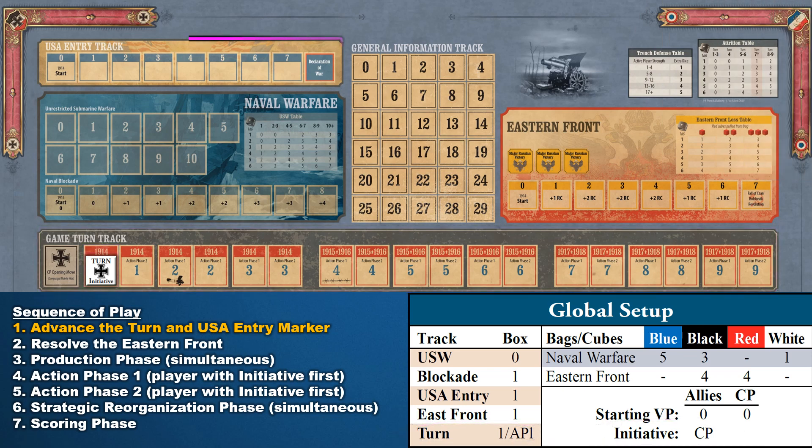It's time to set up the USA entry track. Place the green US entry marker on Space 1. When this marker lands on the final space, the US will enter the war. This marker, like the turn marker in Step 1 of the sequence of play, will advance every turn. We'll learn more about how naval warfare can advance this marker even further. Most likely the introductory scenario will end before the US gets a chance to enter the war. However, managing all the steps in the sequence of play is good practice for playing all the scenarios.